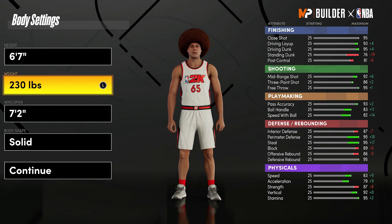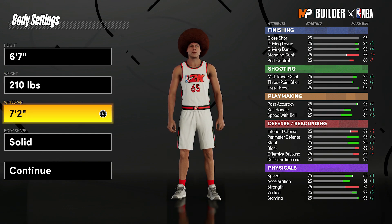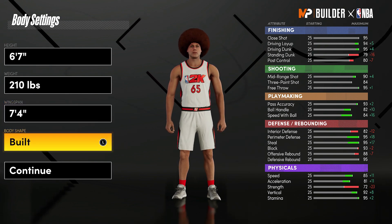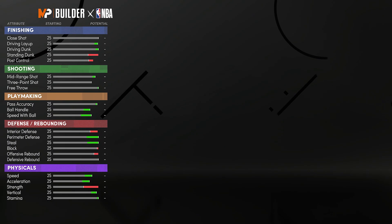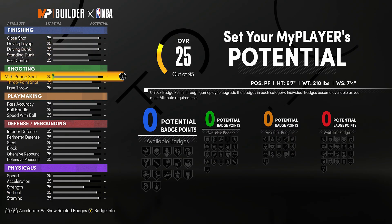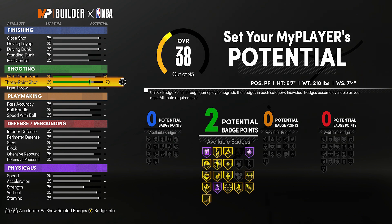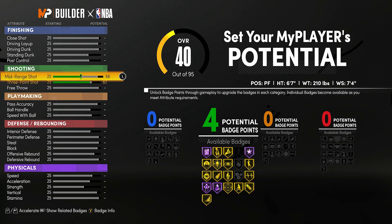Surprisingly, a lot of the time some of the rare builds, they're not the best — but this one actually is really good. So we're gonna go with 6'7", 210 for the speed, and wingspan 7'4". You may be thinking why not lower it for the shooting — you can actually have crazy high shooting on this build to get the name, but you can't have the longer wingspan to make up for it.